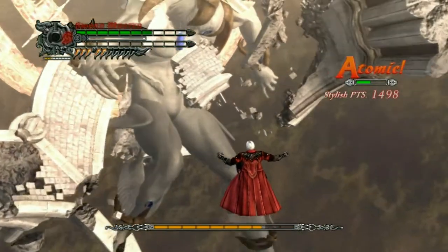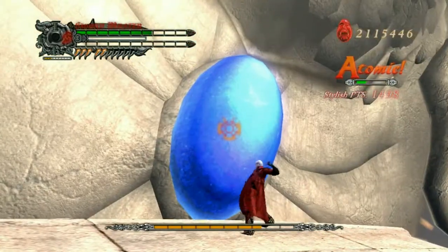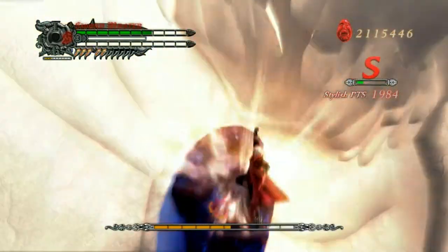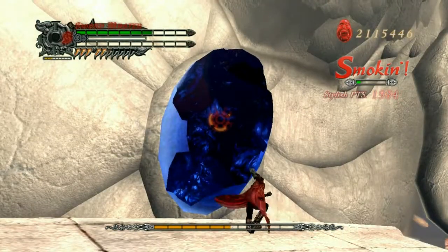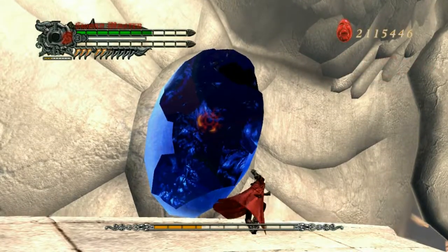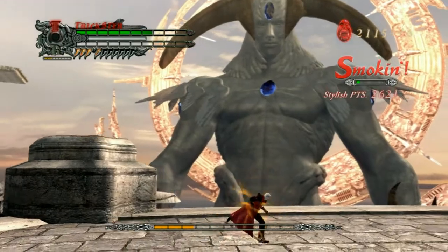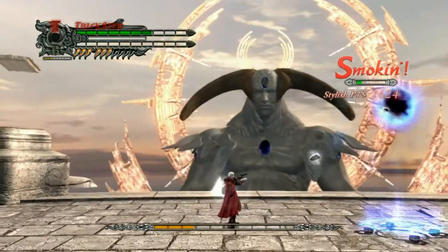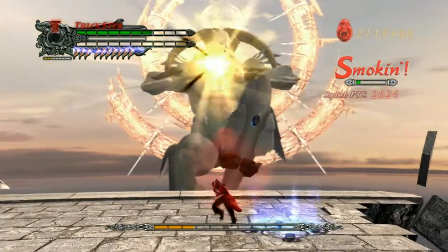When he gets knocked down, this is your chance to do big damage — this could just end the fight. As you can see, easy fight, not hard at all. So what I'm going to do is build up some health again from all the Devil Trigger I'm getting for free, because that's difficulty apparently.